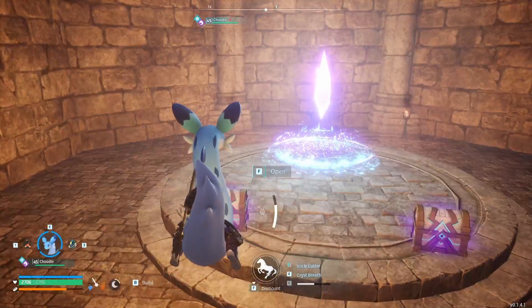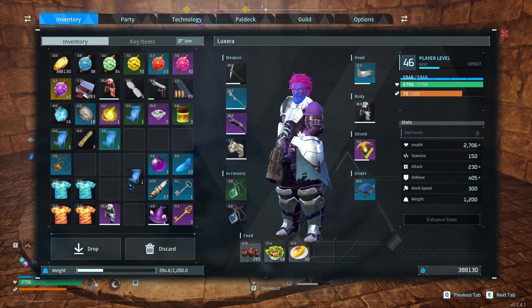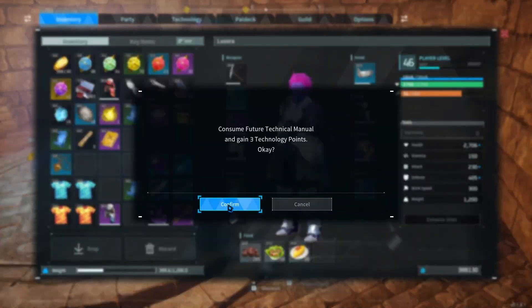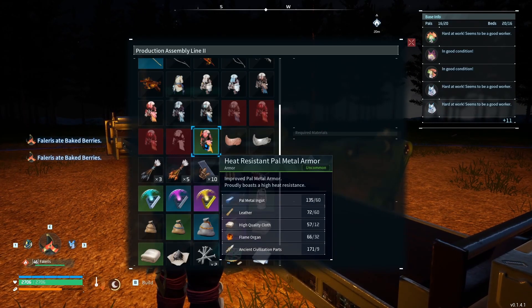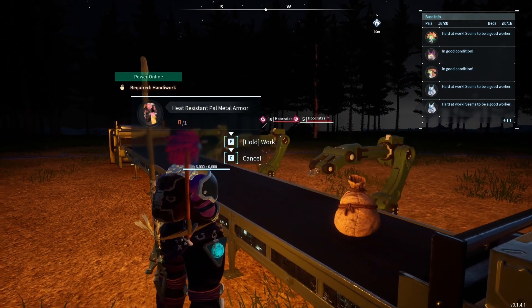And our reward for this one that we annihilated incredibly quickly is... heat resistant POW armor schematic level one! There we go, that's the big one - that's what I've been looking for! I'm still going to do the rest of these dungeons if we can find any more, because I do still want accessories. But that's the big money. Future tech manual alongside it - okay, these are very common. But the POW armor schematic is the big one. I return to base immediately just so I can start it being in production, despite it even being night time.